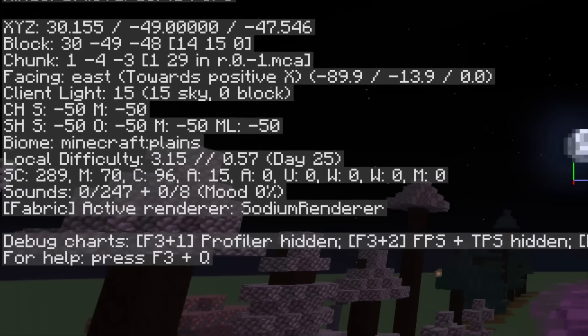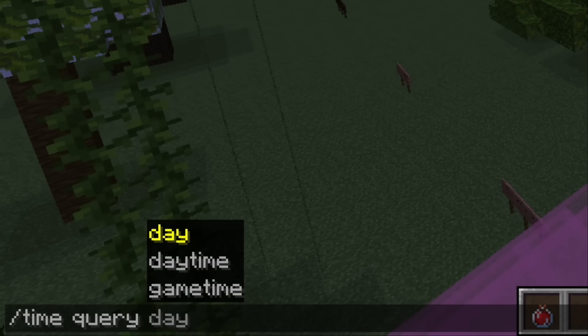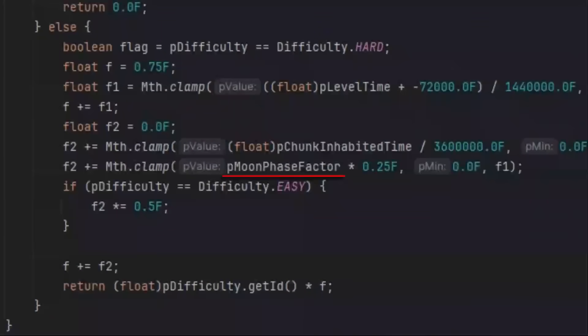And the local difficulty of the game. It gets calculated through this algorithm, which takes into account the world's difficulty, the amount of ticks passed since the start of the game, the amount of ticks spent with a specific chunk loaded, and the current moon phase.